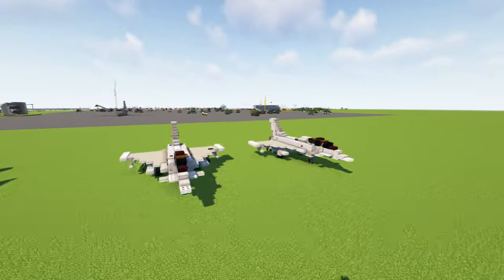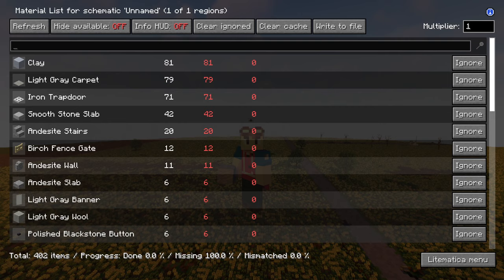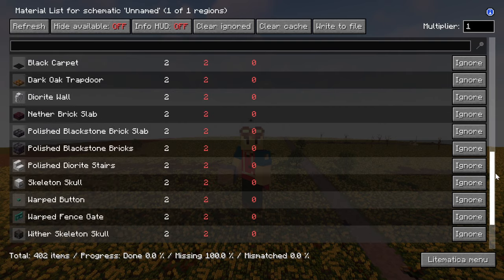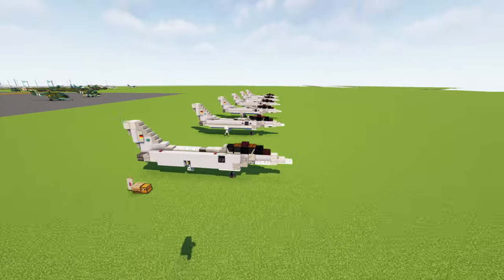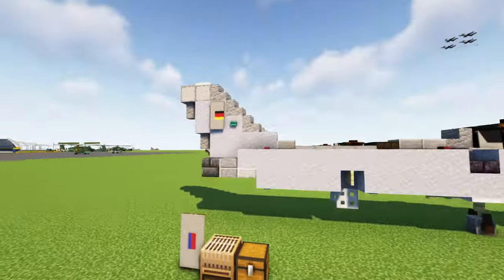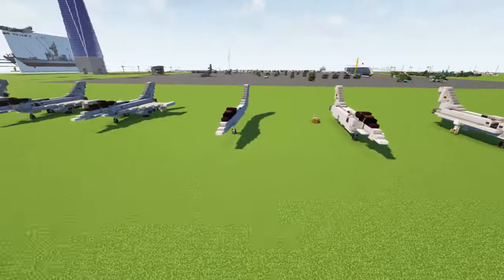I hope you guys enjoy the brand new design. If you do, hit the like button down below and let's get started on the tutorial. Here is a list of all the materials that you'll need. For this tutorial I'll be building the German one. If you want to make the RAF one, it's really minor on the tail — just change the band. I'll show you in the tutorial.